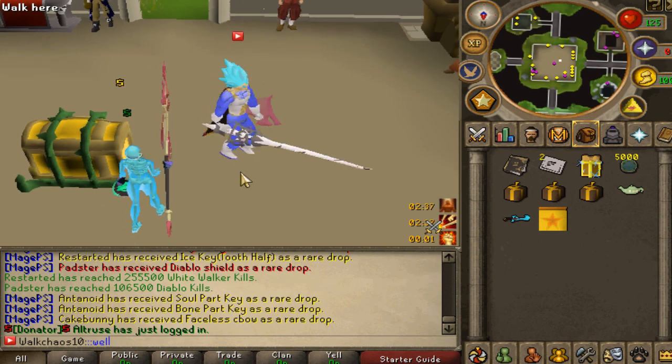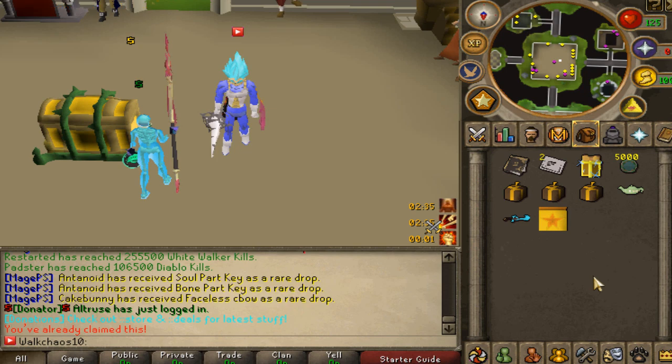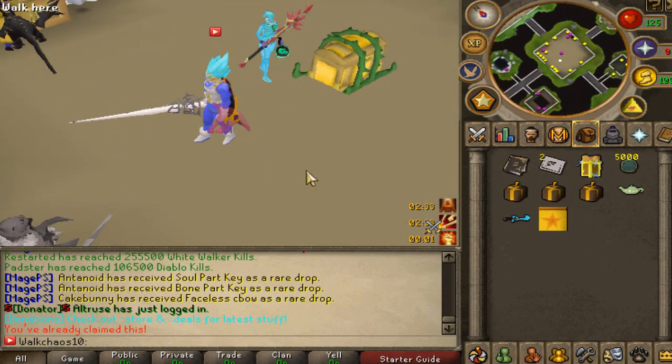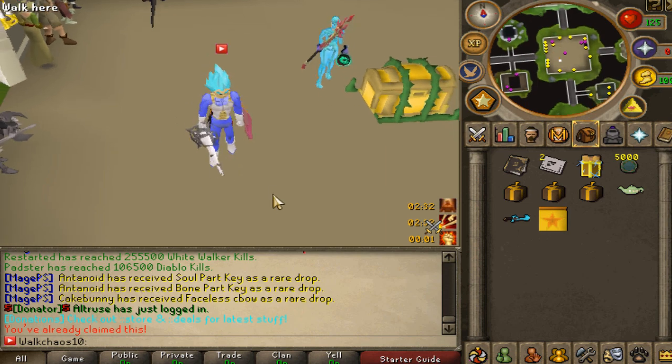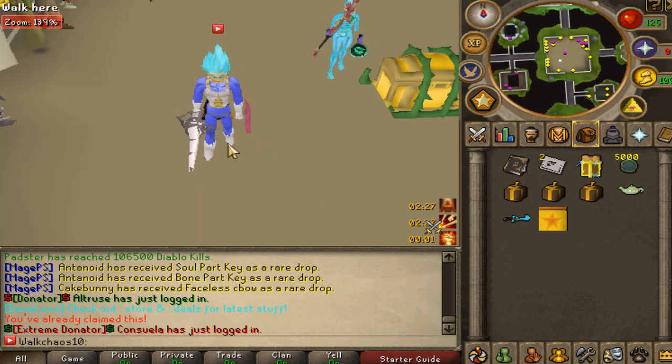The first thing you guys want to be typing in when you join is 'welcome back.' Type that in and you guys will be getting a very juicy starter pack — it is worth it, go ahead and claim that one. Then you want to go ahead and vote. That is also right off the bat, it's literally free. You guys get crazy rewards for that one — do not miss on that. Every single day go ahead, vote, sell them, make some money. It is OP and it's free.